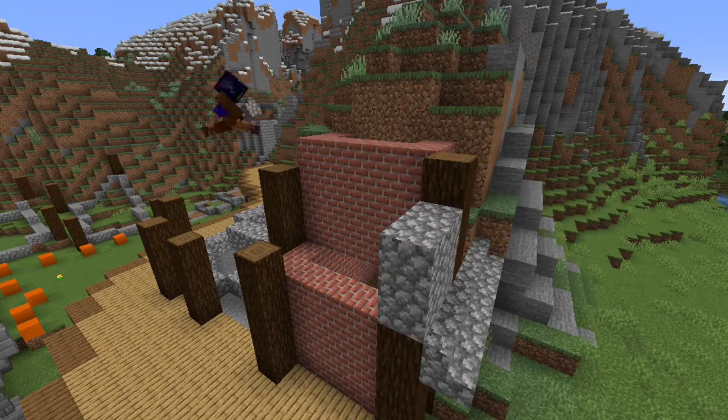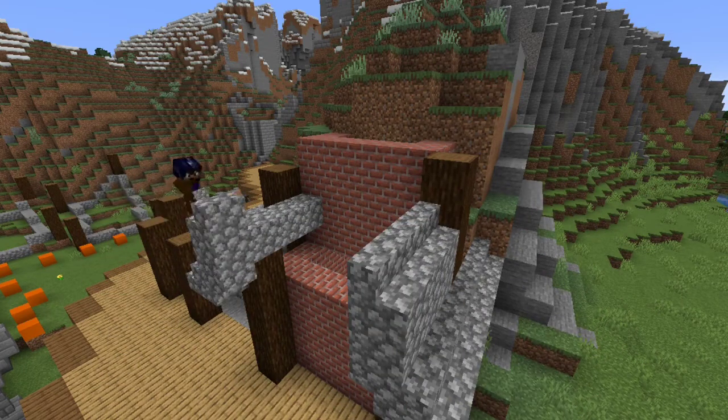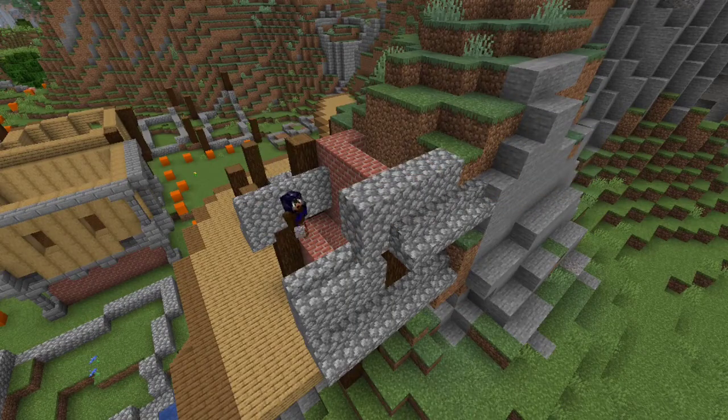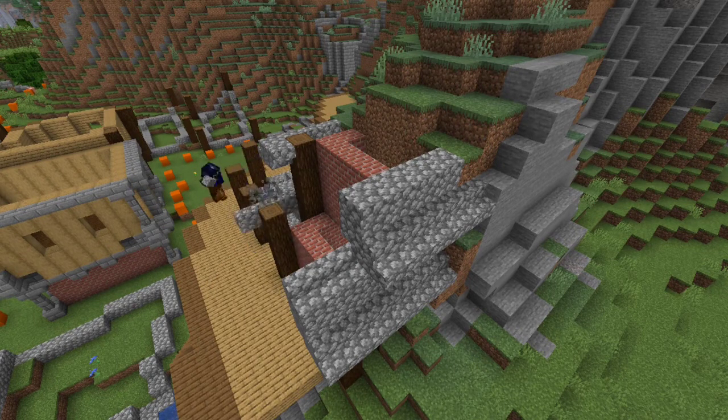By now, I wanted to begin working on the roof of the first floor. Originally, I had plans to make it an A roof. However, I quickly came to the realization that it just wasn't going to allow me to do that. So after a complete scrapping of the roof system, I began designing a much flatter design.